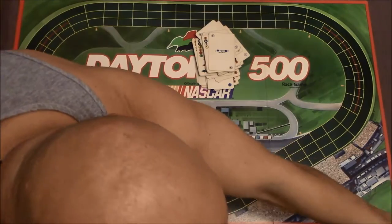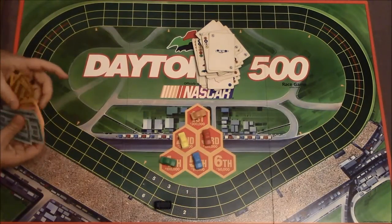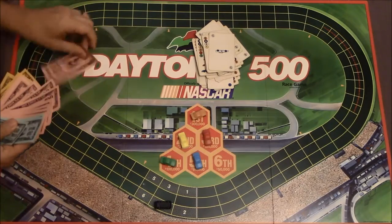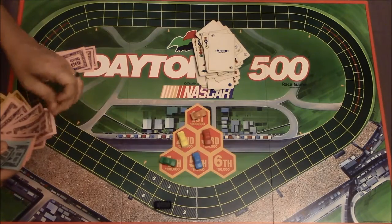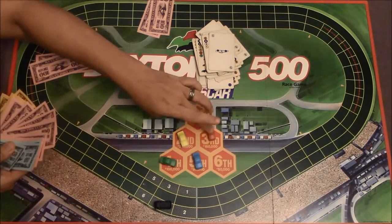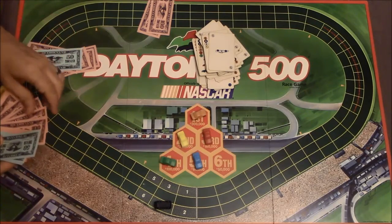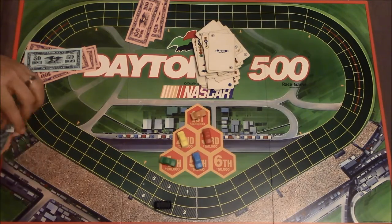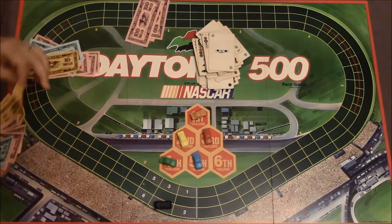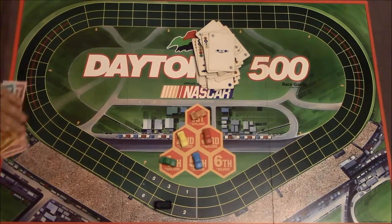Alright, I'll pass out money. So I get 300 to start. Three. You get 200. Red gets 150. Green gets 100. And I get 80. This is mine? Yeah. And that is how you play Daytona 500. Vroom, vroom, vroom!